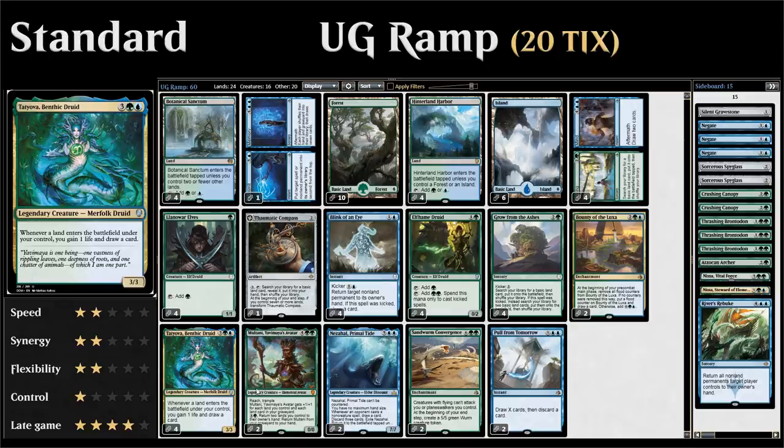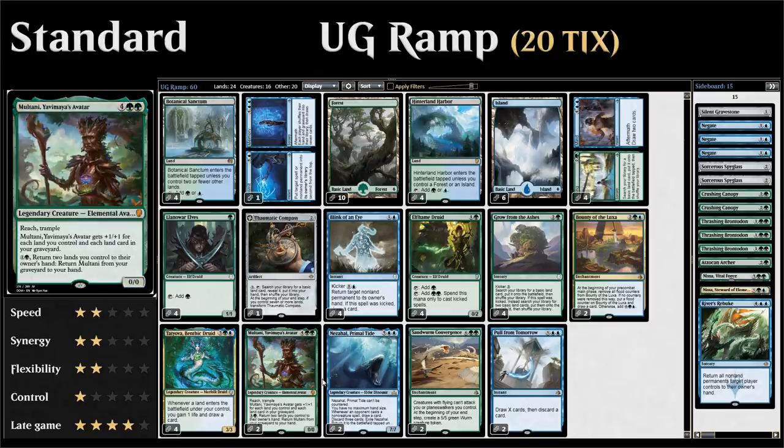Our win conditions start with two copies of Multani, Yavimaya's Avatar — a six-mana 0/0 that gets +1/+1 for each land we control and each land in our graveyard, and has reach and trample. For two mana we can return two lands to our hand to bring Multani back from the graveyard, making it a threat that keeps coming back.